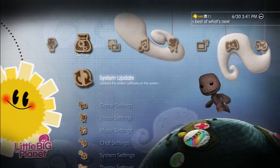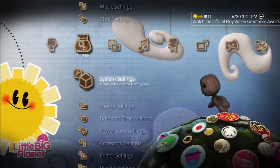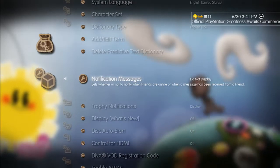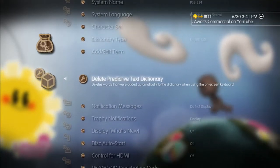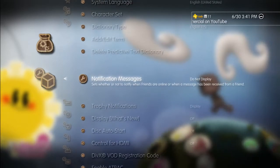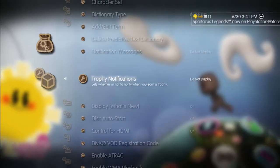All in the system. So in your settings tab, just go over there, go down to System Settings, click on that. And just to give you an idea where it's at, go down here and you'll see trophy and notification messages.